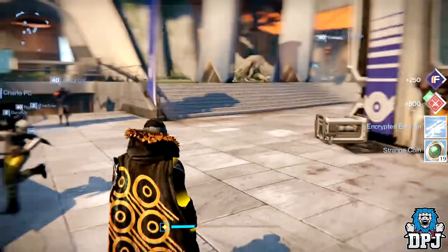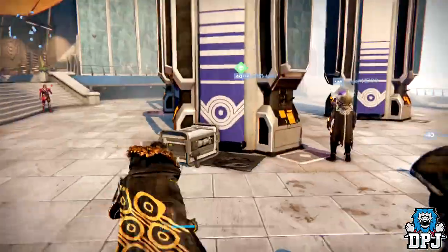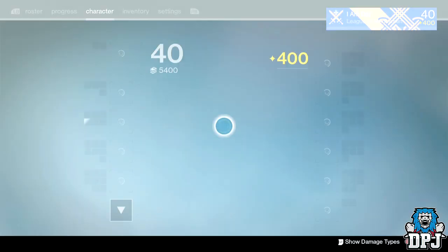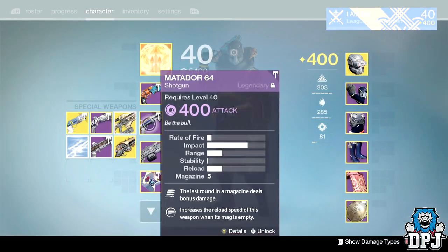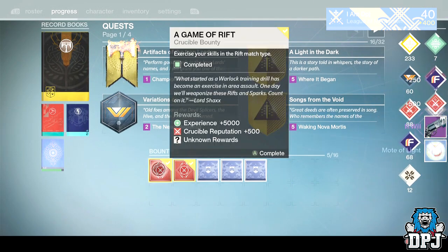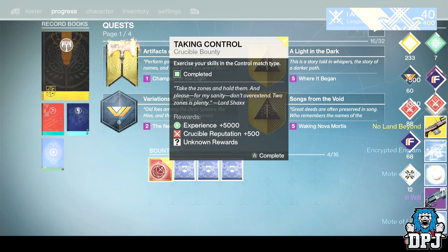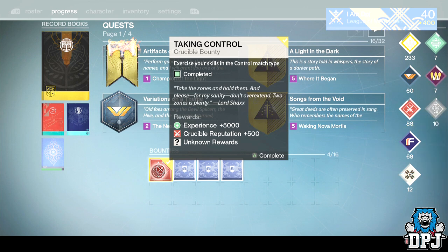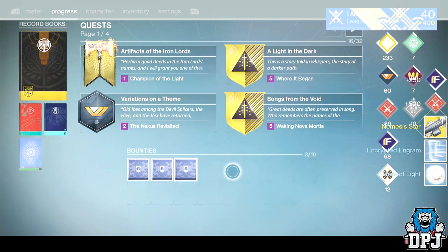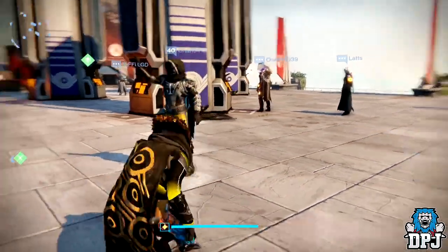19 Strange Coins! I didn't think I got anything then. I also got a Special Engram — whoop-de-do. The Ill Will — we'll have a look in a second. The No Land Beyond — rubbing it in my face, because they're nerfing my favorite weapon by giving me another one. And the Nemesis Star — the one exotic I couldn't get, and now I've had it drop about 50 times.